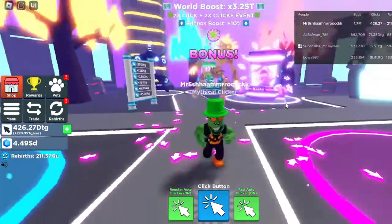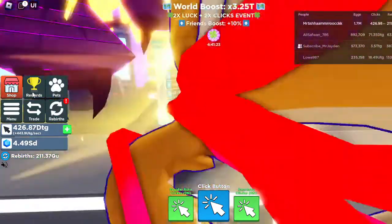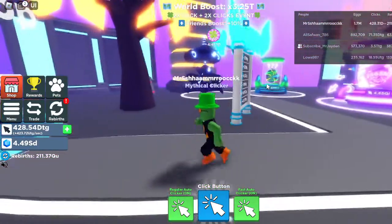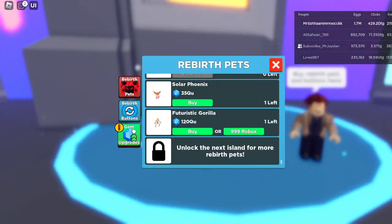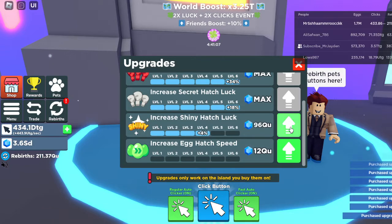In itself, don't buy the Rebirth Pets anymore. Let's turn off our pets, and then we got the shop. Let's get some Divine Hatch Luck, and then I guess we'll get some Secret Hatch Luck, and then some Shiny Hatch Luck, and then some Increase Hay Hatch Luck.